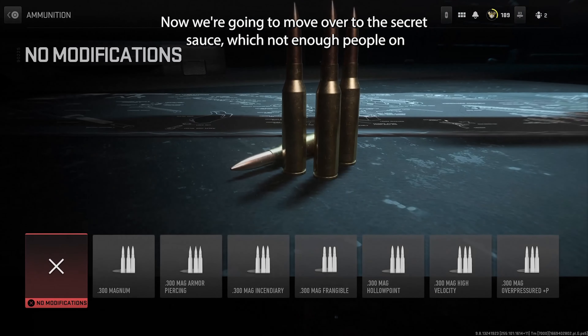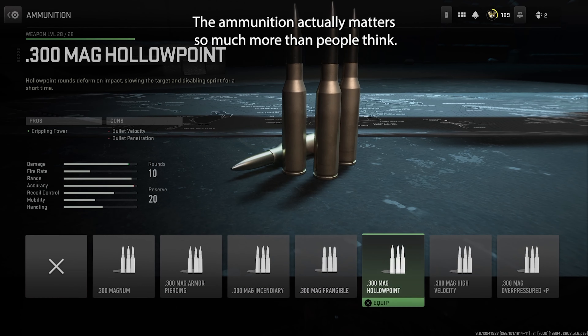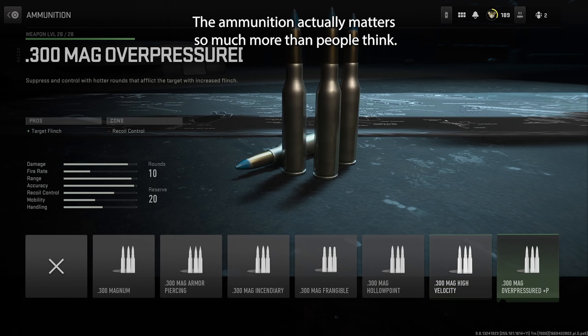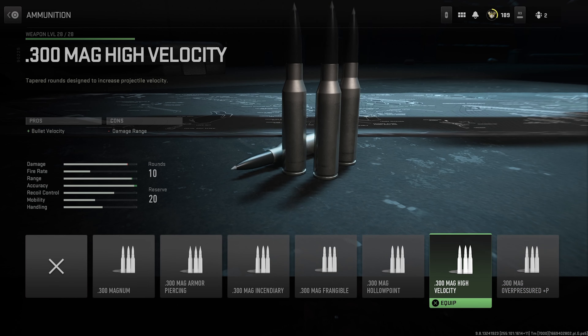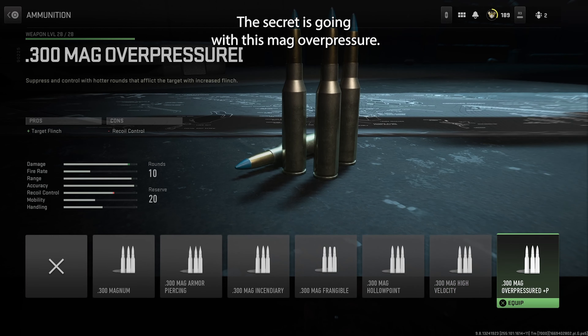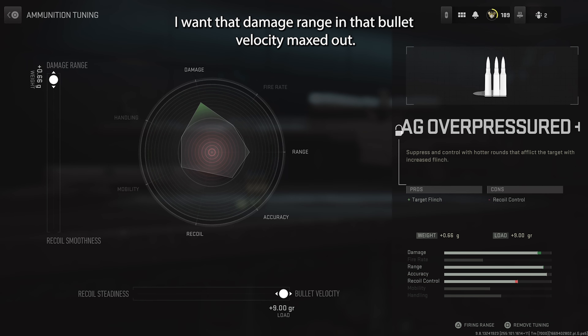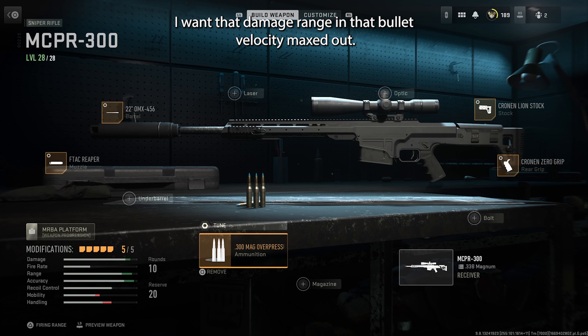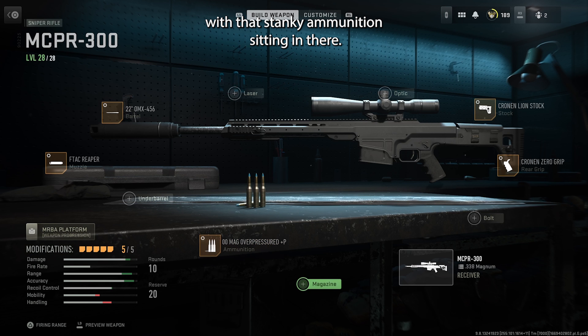Now we're going to move over to the secret sauce, which not enough people on YouTube are talking about. The ammunition actually matters so much more than people think. If you want to shoot far and fast, you might think high velocity, but that's not the secret. The secret is going with the overpressure mag. Just max everything up — you want that damage range and bullet velocity maxed out.